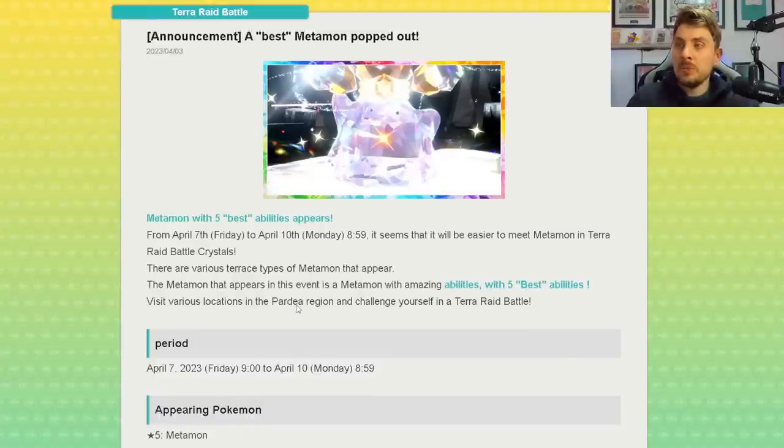A bit like the Blissey event, this one is going to give us guaranteed IVs as the bonus for these Dittos, which will make breeding projects a lot easier going forward. You'll be able to trade Dittos with people around the world and get a foreign Ditto with 5 IVs to make Masuda Method breeding a lot easier for getting those shiny Pokemon in your game.